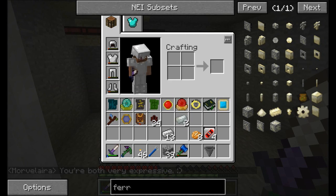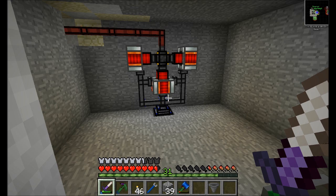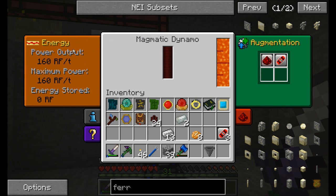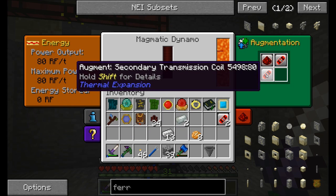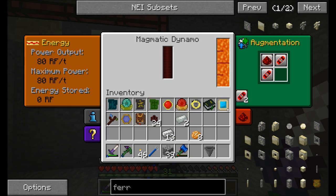Now I'm actually questioning - it doesn't say there's anything that it really requires. So let's try it. Augment - secondary transmission coil. Oh look at that, now we're getting 160 RF out of this thing. That's cool. Can I put the same augment in twice? Oh, I can't - it actually completely stops working if you have the same augment in twice.